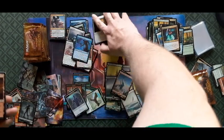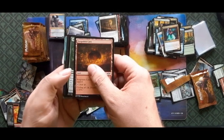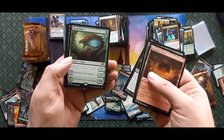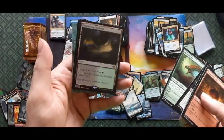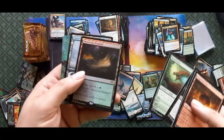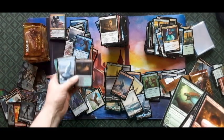My pile is getting dangerously large — don't fall. Wandering Cave. Web-Weaver Changeling, Feaster of Fools, and a Hexdrinker with a foil Nurturing Peatland! Hey, that's our second foil horizon land — two boxes in a row with foil horizon lands!